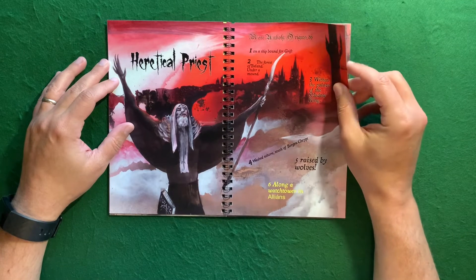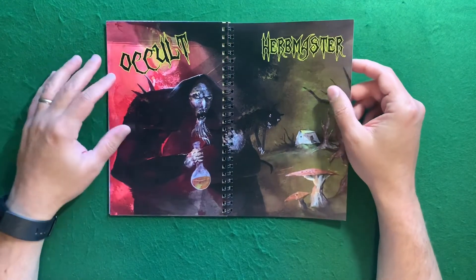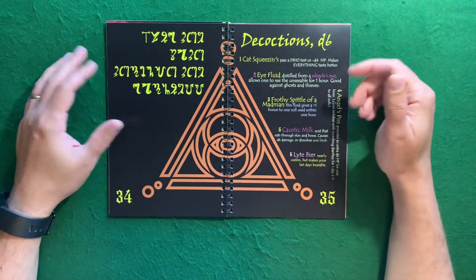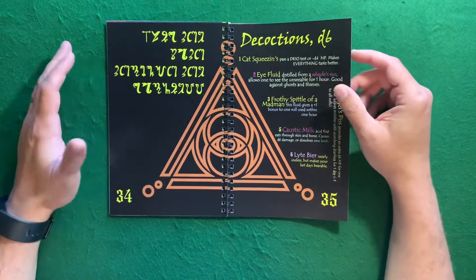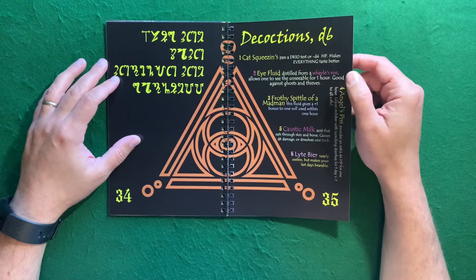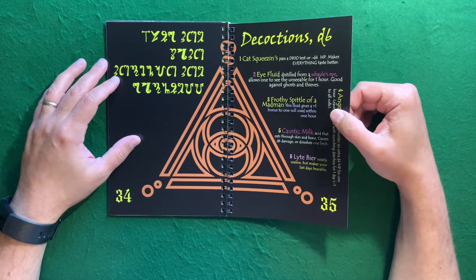A radical priest's more unholy origins: you were within the palace of the Shadow King, you were raised by wolves, angel. Occult Herbmaster — a character I like to play a lot — has some new decoctions. There's one I can't read at all; I even took it into the bathroom and tried to look at it reversed, didn't get anything. I like Cat Squeezins as a name. Eye Fluid makes you unseeable for one hour — good against ghosts and thieves. Frothy Spittle of a Madman gives you a plus one bonus to one roll, used within one hour. Caustic Milk is acid that eats through skin and bones, causes 1d6 damage or dissolves one limb.